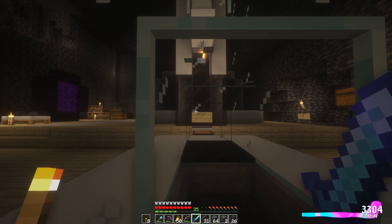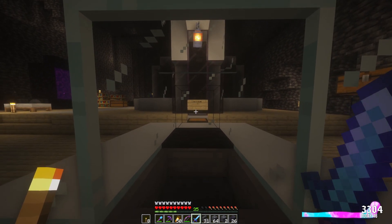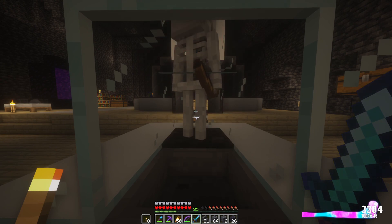And then you find the portal to the End, and you place them all delicately in the blocks all around the portal, enter the portal, and then you own that noob.